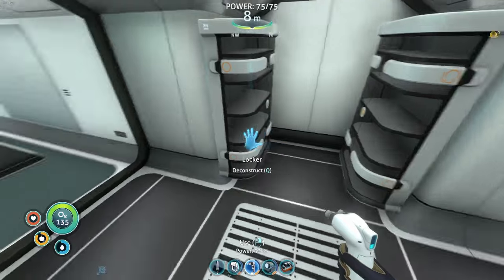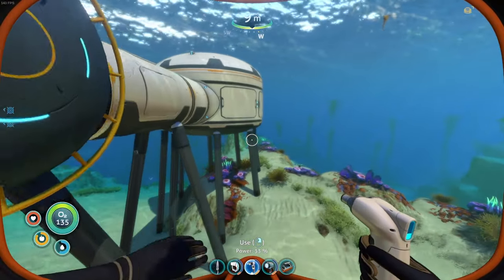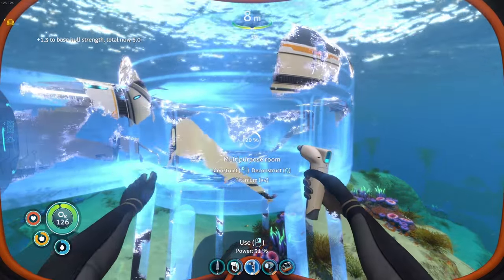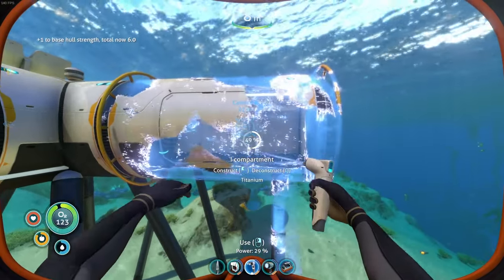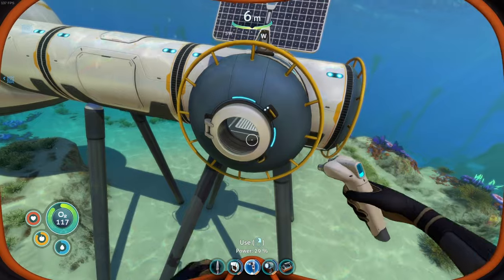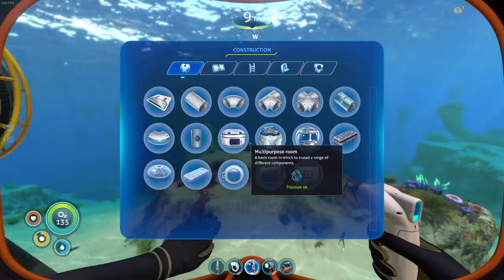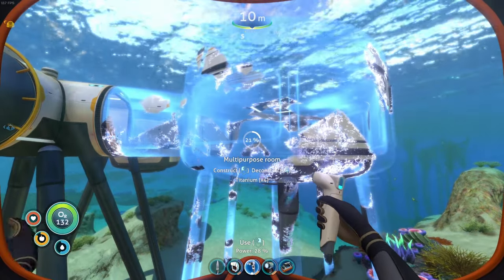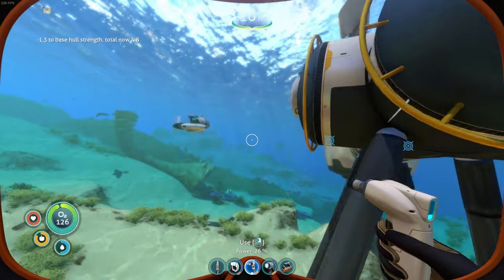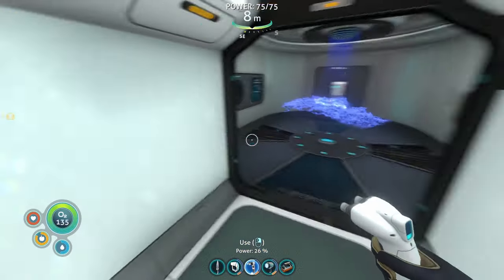This is empty, this is empty — I think I can go ahead and do this now. I'm going to save real quick, get out, and we're going to try and do this basically. We're going to deconstruct this — base hull strength is now a total of five. And we're going to deconstruct this — so it's now a six. I'm very tempted to look up where I can find the foundation thing to actually be able to add more hull integrity to this because I want to build.